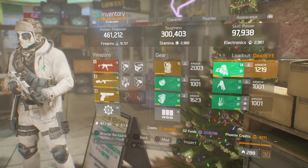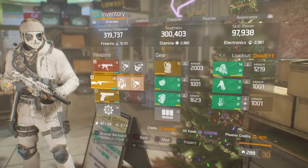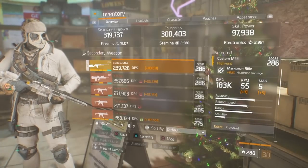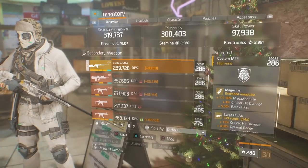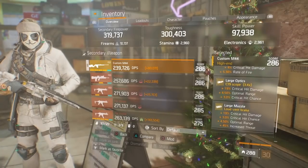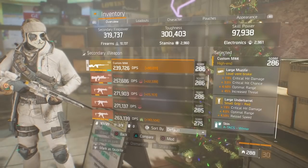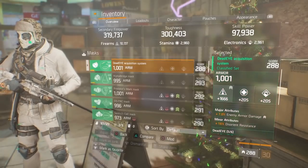First we'll be going over the Dead Eye build. Both builds will consist of the five-piece with Reckless, using the same weapon — the Custom M44. On the Dead Eye the base damage is 183K, with the talents Prepared, Deadly, and Competent. The magazine has crit damage, rate of fire, and the C79 scope with crit damage and crit chance. The large muzzle has crit damage, crit chance, and optimal range.